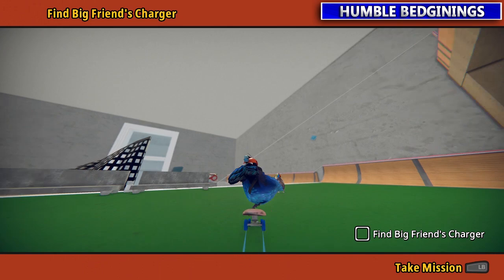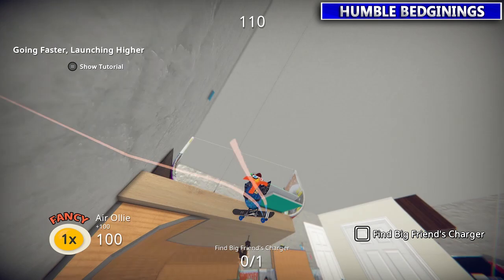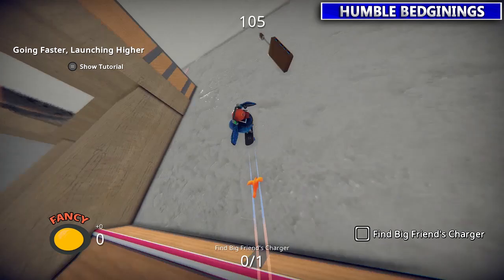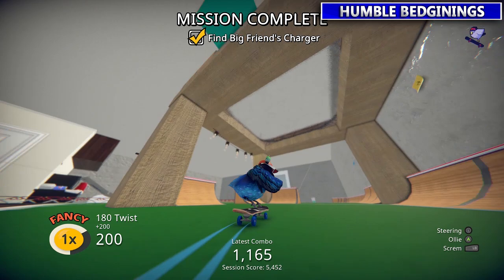When I dip to black, that means we're going to a new person. If it's just a cross dissolve, that means I just skipped some of my driving around not knowing what I was doing. So now we've got to find Big Friend's charger — it's just sitting over here in the corner of the room. Once you hit the right angle with enough speed, you'll be able to reach it.